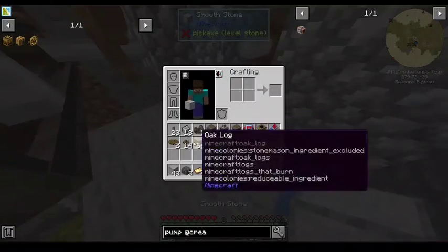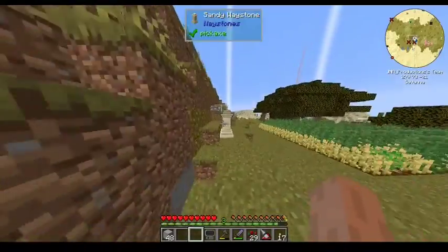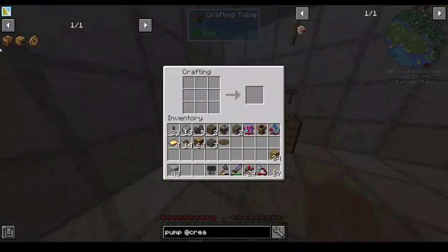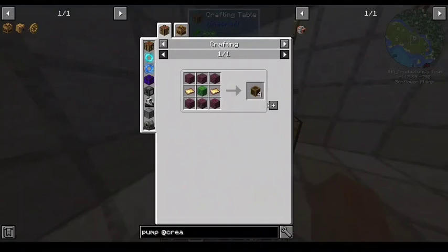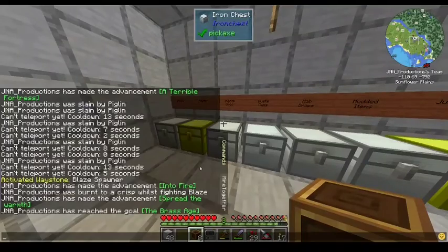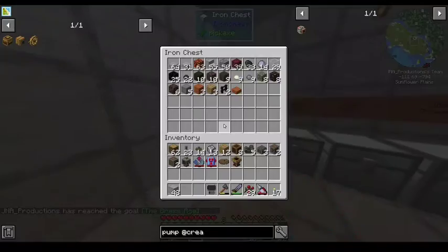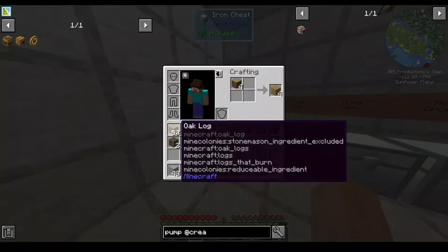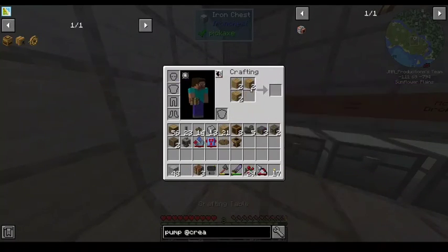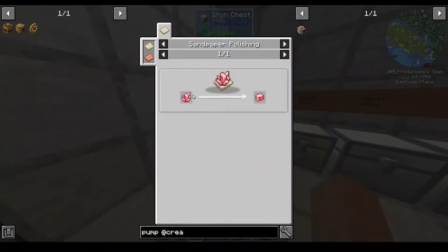Definitely gonna want to more permanently set up something for that later. That's good for now. So for you I need two sets and three sets. The brass age. I got four. And then I just need a bunch of electron tubes — and by a bunch I mean three.